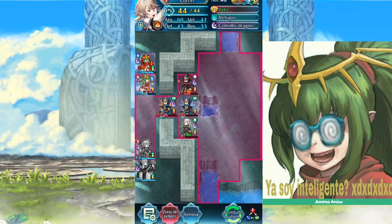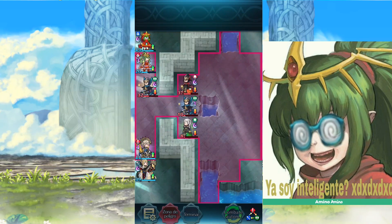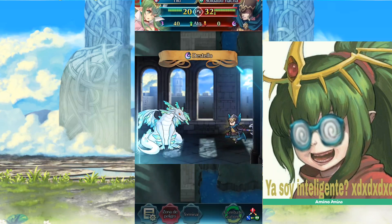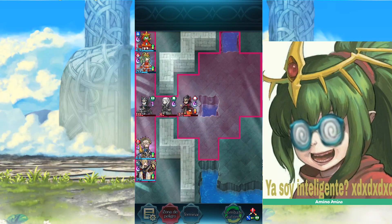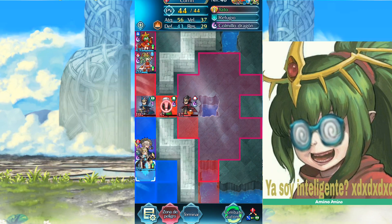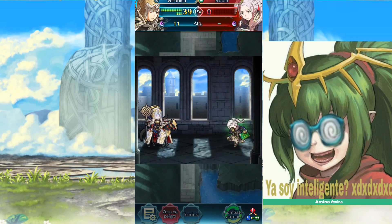I'm going to be doing reposition. With Tiki, we're going to retreat with both Tikis, retreating to the point where that Robin — the Summoner Libertadora — cannot reach us. There we're making a good defense against that axe unit. And here, in fact, quite well, because now we can take out Robin.